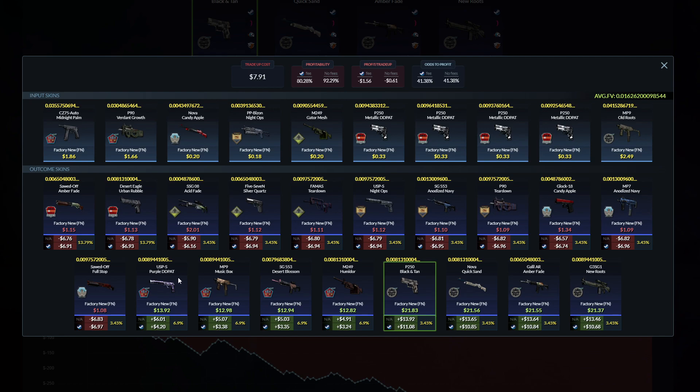For the outcomes, it's actually kind of nice — there's a 6.29% chance at the USB purple DD pat, MP9 Music Box, or the SG Desert Blossom, as well as the Humidor, and a 3.45% chance to hit the P250 Black and Tan, the Quicksand, the Amber Fade, or the New Roots. All of these skins are gonna be double-zero floats. We also have a chance at the SSG Acid Fade triple-zero four, which would be pretty decent.